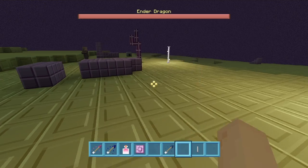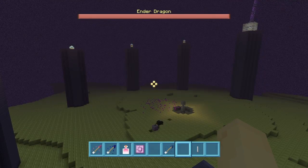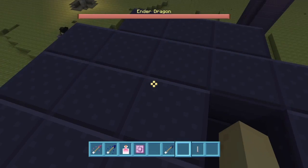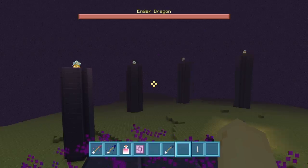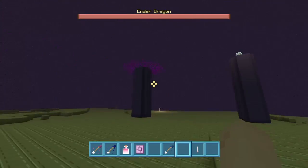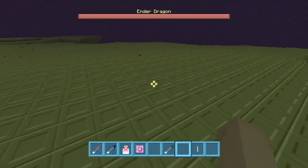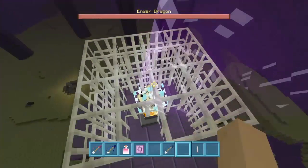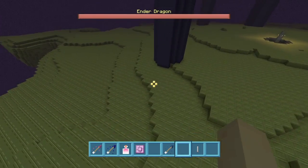Last but not least, the elytra. After this elytra tutorial I'll get to the end city part. This elytra is kind of cool but it's harder to use in survival than in creative. If you're playing on a console I can tell you how to use it; I'll try to explain it for PC too. All you've got to do is get to a high place, run, jump, and press the jump button twice. Boom, you can start flying. If you glide down from a high place, the more you glide down the more you'll be able to gain some height. It can wear off though.